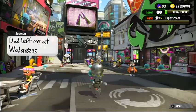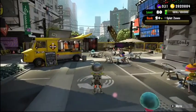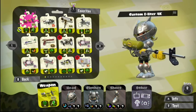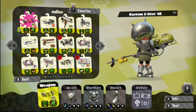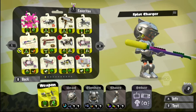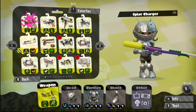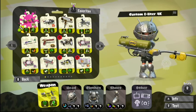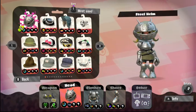We're back with some more Splatoon. I already equipped the new weapon we're going to be using today — the Custom E-Liter 4K. It does have longer reach than the last one we used. The splat charger was kind of bad; we won one game, and hopefully we do a little better with this one. As you can see, I haven't played in a while, so snipers aren't quite my thing anymore.